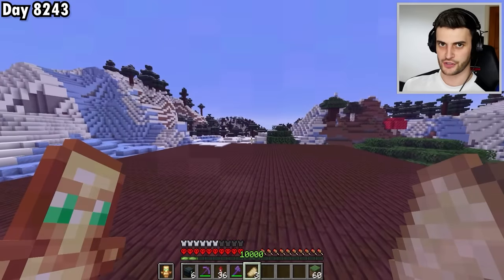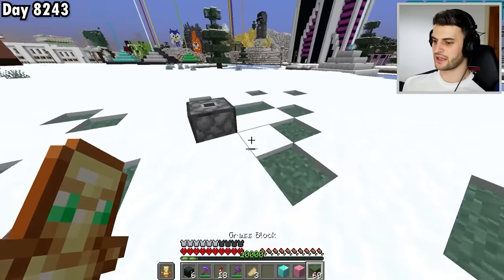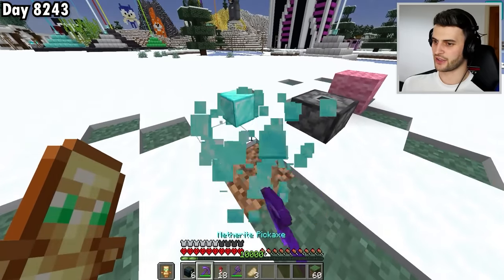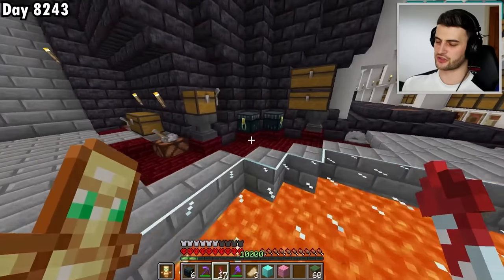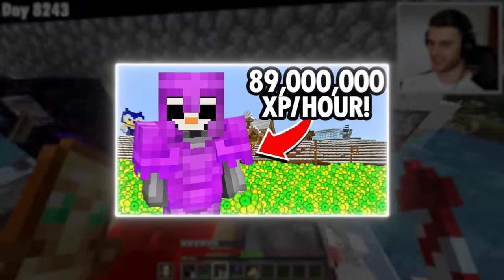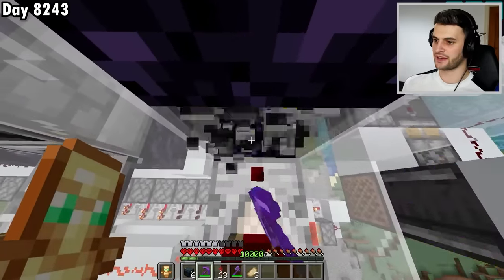Now with two more rare blocks, I head home through a portal, cutting 16,000 blocks of travel down to 2,000. I realize I don't have anywhere cool to put all these rare blocks — I need to build the collection somewhere very specific. I also need more XP, so I fire up my furnace XP farm.